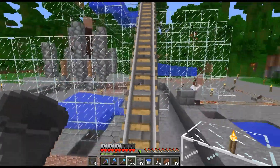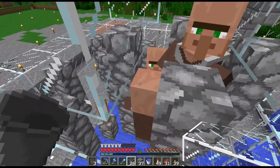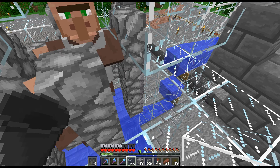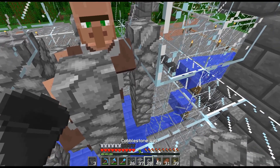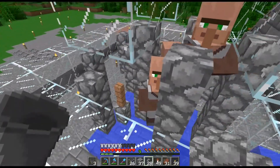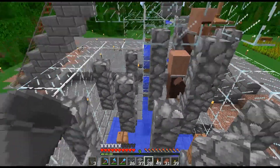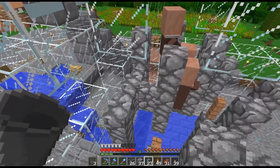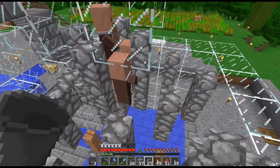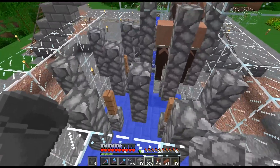This guy still has not fallen down yet into where I want him to be — that's a little bit of a bummer. What I'm trying to do right now is close this off — I cannot get any wall pieces in here, so the only way I can do that is via a piston.